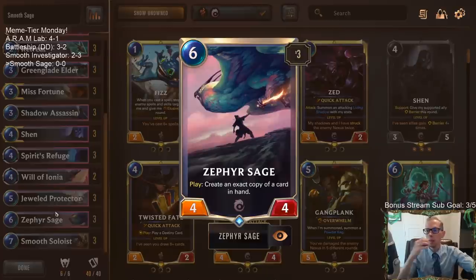That's the sage part. Whenever you play a Zephyr Sage, you get to create an exact copy of a card in hand. Our goal is to have two Zephyr Sages in hand. We'll use the first Zephyr Sage, play it, and copy the second Zephyr Sage in hand, creating an exact copy again. So we'll still have two Zephyr Sages in hand, and we can keep doing that.